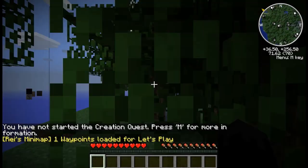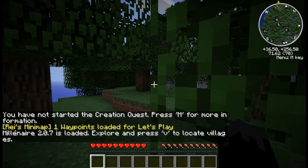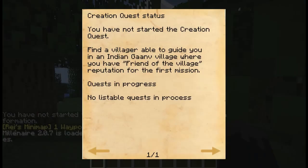You can see I've got the creation quest thing, which says press M for more information. That is obviously Millionaire 2.0.7. So I need to find an Indian Gand — I don't know how to pronounce that — Village, where you have friend of the village reputation for the first mission.